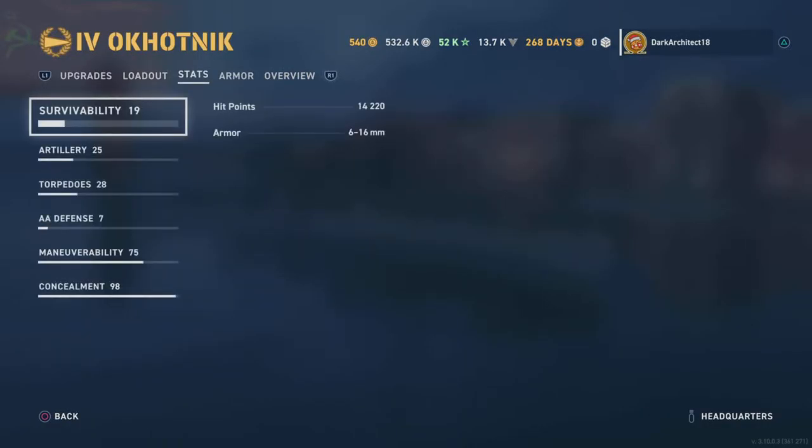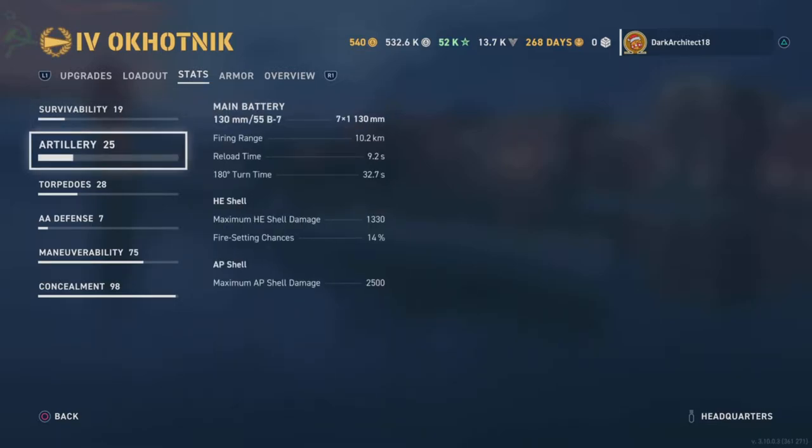Stats: survivability rating of 19, hit points of 14,220, armor 6 to 16 millimeters. Artillery: 7 by 130 millimeter guns, 10.2 kilometer firing range, 9.2 second reload time, 32.7 second 180-degree turning time, 1,330 max HE shell damage, 14% fire setting chance, and 2,500 max AP shell damage. Torpedoes have a rating of 28.